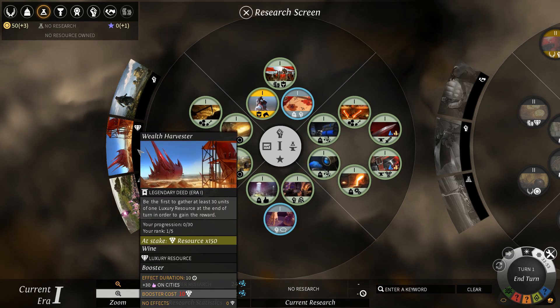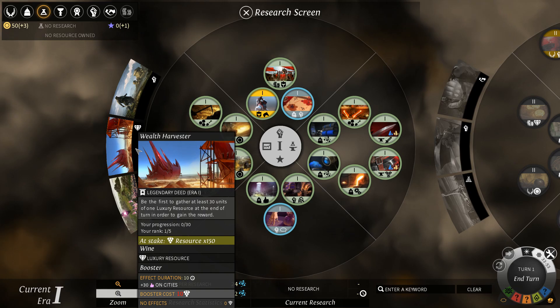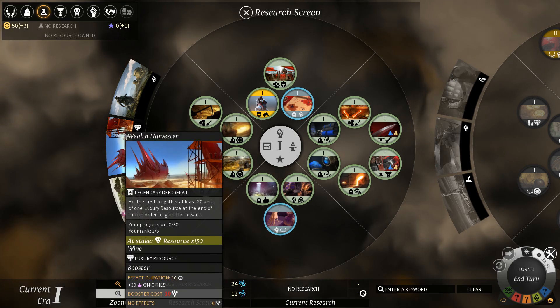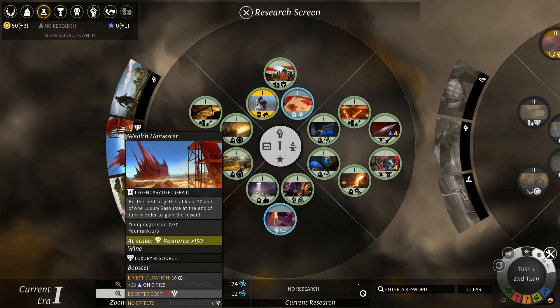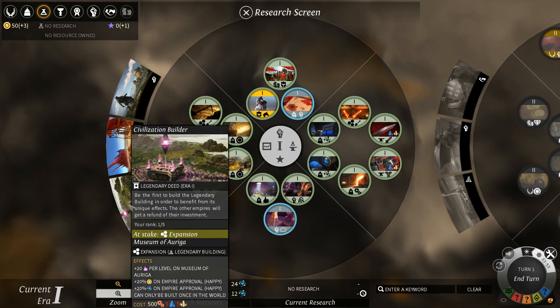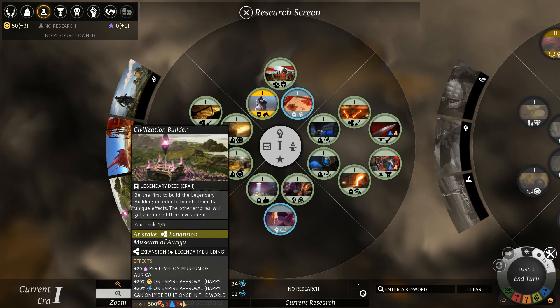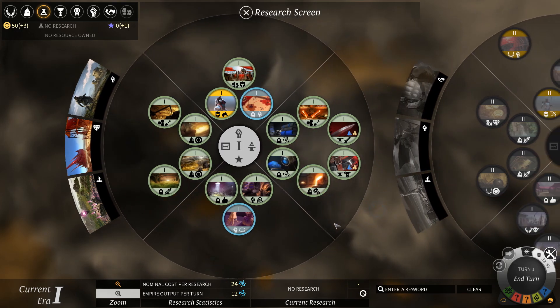This one is to use three boosters. Be the first to gather at least 30 units of one luxury resource. They changed it a little bit, because before you just had to use 30, and now you have to acquire 30 — and then you get 150 wine. And this one is to be the first to build this very pretty building, the Museum of Auriga. You get 20 approval per level and then 20% dust and research on Empire Approval. We could try to rush that and get to it quickly.